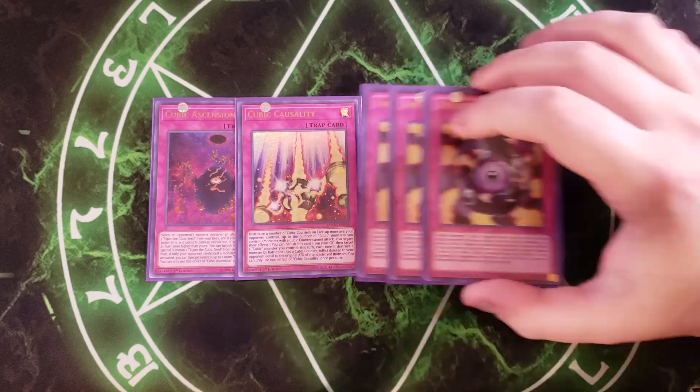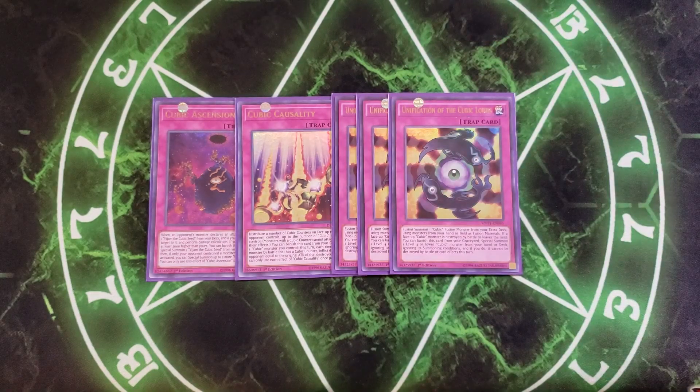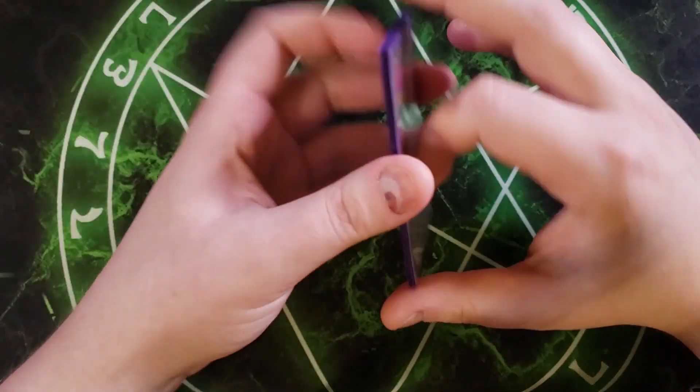We then play three copies of Unification. Unification is the best trap card in the entire archetype. It can fusion summon a Cubic fusion monster from your extra deck using monsters from your hand or field as fusion materials. But the big effect you'll use most is: if a face-up Cubic monster is destroyed by battle or leaves the field, you can banish this card from the graveyard to special summon a level 4 or lower Cubic monster from your hand or deck, ignoring its summoning conditions. If you do, it cannot be destroyed by battle or card effects this turn — really useful for getting an additional Duza or Vijam onto the field. So that's it for the main deck.